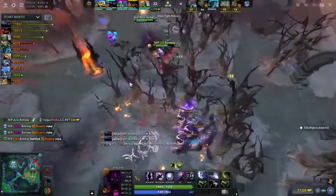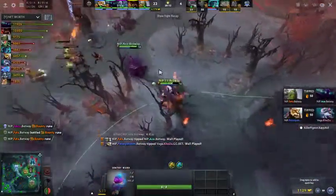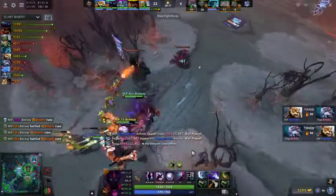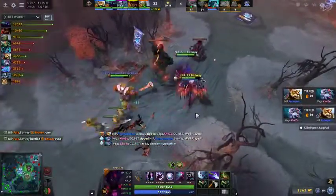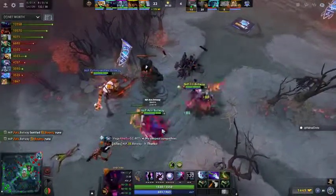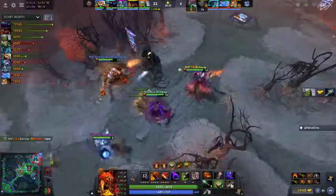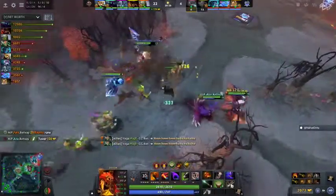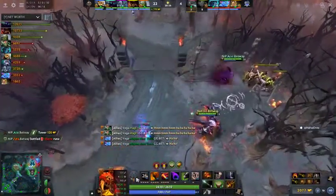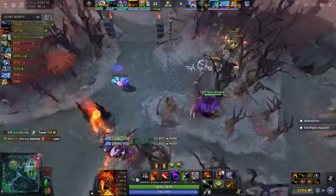Every time they try to make these moves, they have to wait so long — and because they wait so long, there's a Horn and an immediate turnaround for NiP. It's pretty hard to go on this Doom — he's got gigantic HP regen, still holding on to the same Unholy Aura. He's got a Crimson Guard. You're just not killing him.